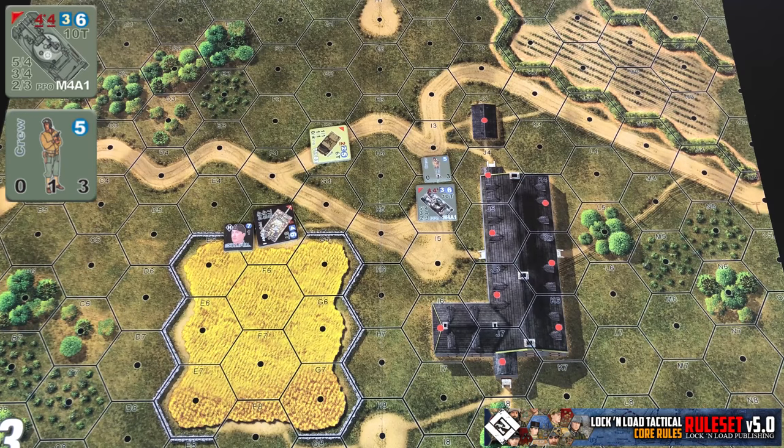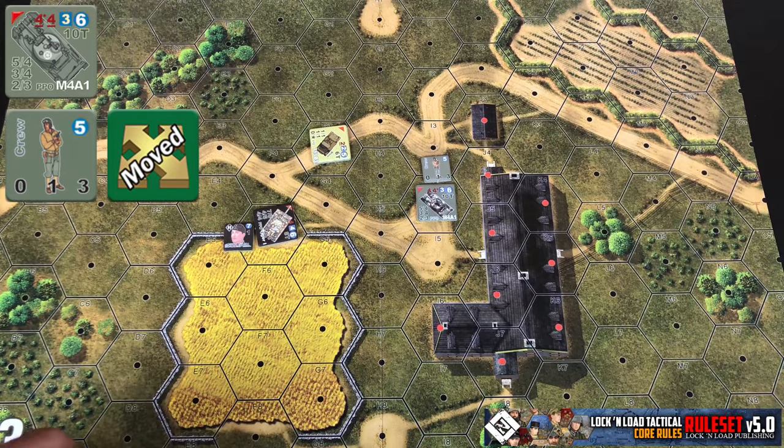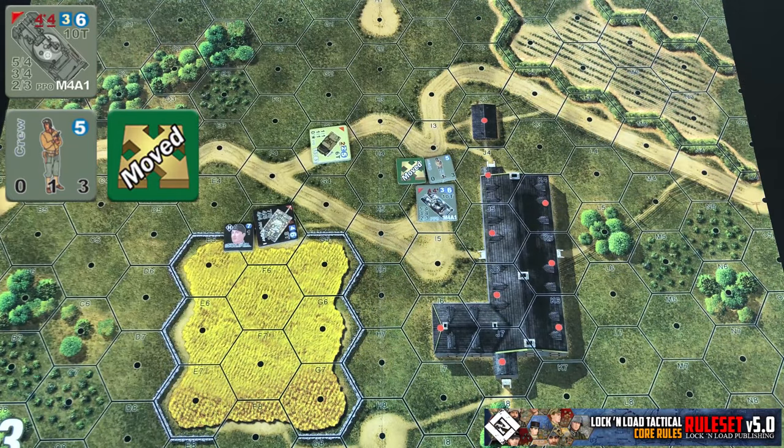When a vehicle is destroyed, you're going to perform a bailout check, as long as it's not destroyed by a close assault — in that case, they're considered to have killed the crew. When you perform the bailout check, you roll 1d6, and on a roll of 1, you'll place a crew marker in the hex with the wreck marker for the destroyed vehicle, and mark it with a moved counter.